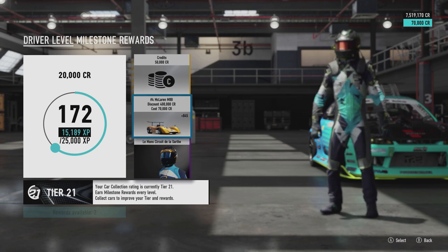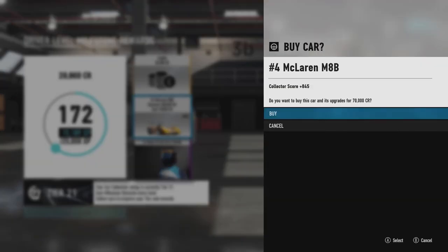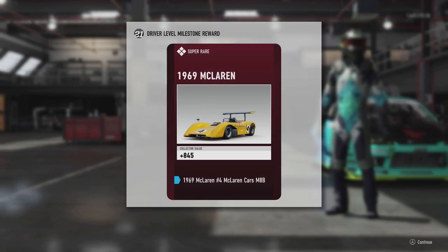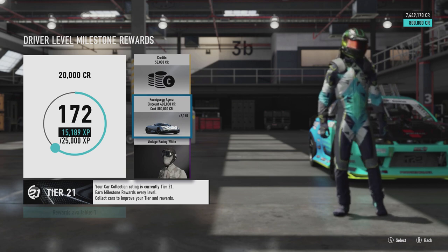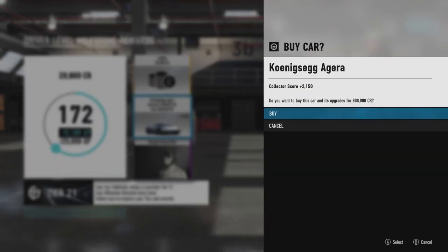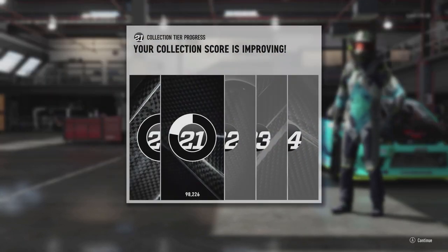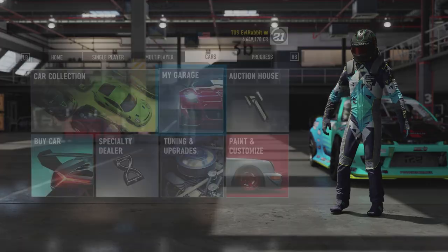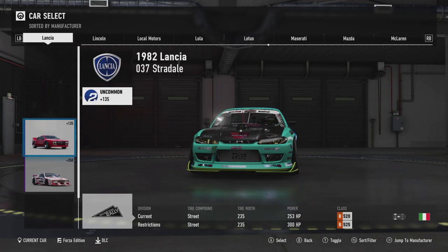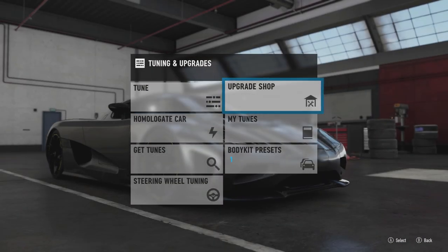So we have the McLaren M8B, which I don't know if that's going to be a good choice. And the next car is going to be a Koenigsegg Agera. Well, I guess we're going to be trying to build a Koenigsegg to drift, because I don't think the other car will drift very well at all. So we're going to build that Koenigsegg Agera — the 2011 Agera — and just try and send it. This is going to be interesting.